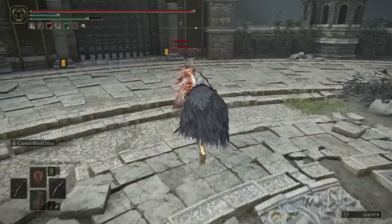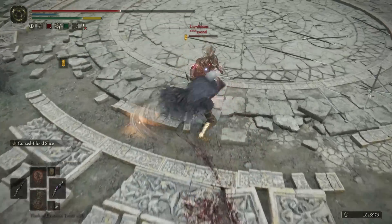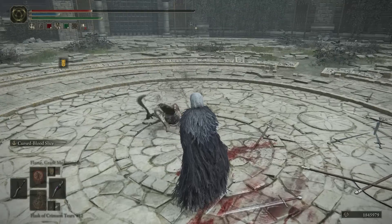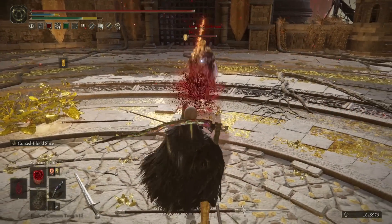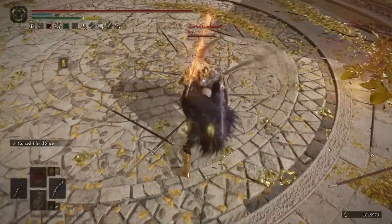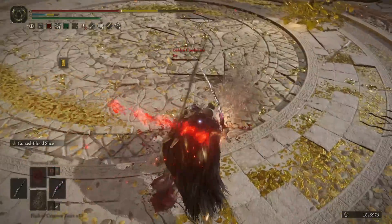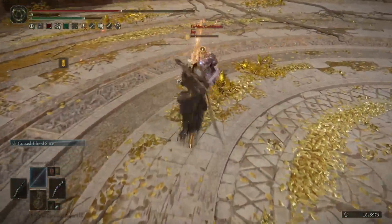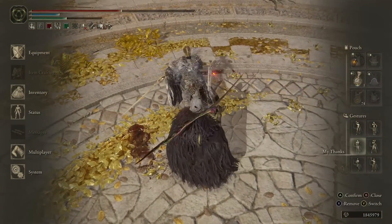So the build in PvP is really nice — simple and effective. We have great base damage with our weapons, and when power stancing and hitting with both, you're dealing nearly a thousand damage per trade, which is terrifying. Especially with a jump attack — with the improved attack speed and range, they're a nightmare to deal with when it comes to trading and general spacing, giving a similar threat level as colossal weapons. Every hit is also building up more bleed.